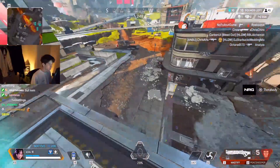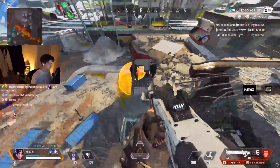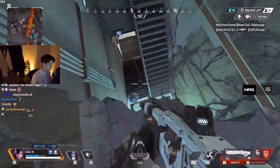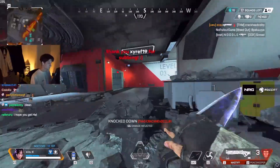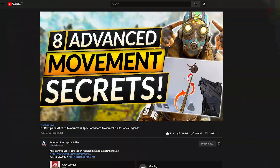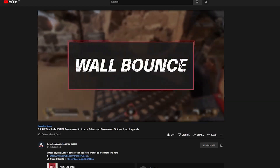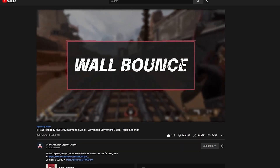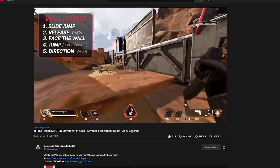I don't think I could do a guide to Apex without touching on the topic that makes the game so different from other battle royales, and that is the movement. There are so many things players can pull off in Apex — if you watch certain players like Asu, it seems like they are on ice skates the way the legend just glides around the map. We also did a full movement guide on the channel covering all the main techniques for both mouse and keyboard and controller players.